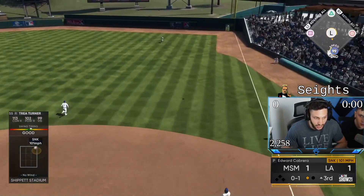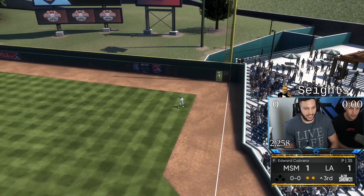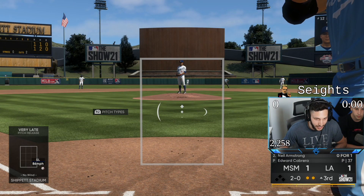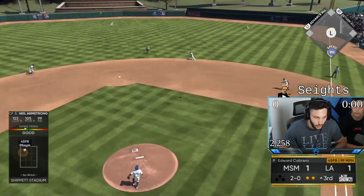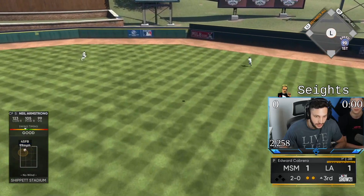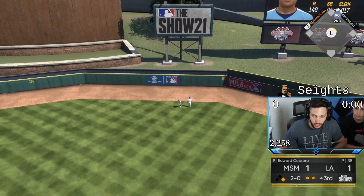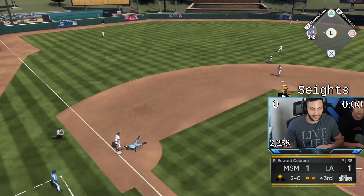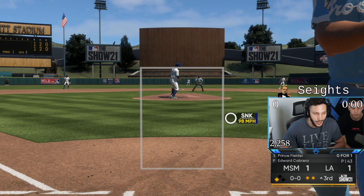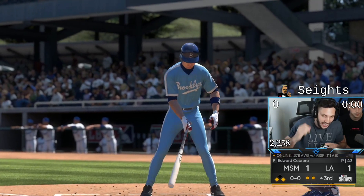I think the move might be to bring Neil Armstrong at shortstop, bring Trout to center, and have Castellanos play right field. I'm three homers away from hitting a hundred with Neil — actually two away. That's off the wall — that's a triple all day! We worked the wall so we have two guys on, two outs. I need a hit right here from Chipper.